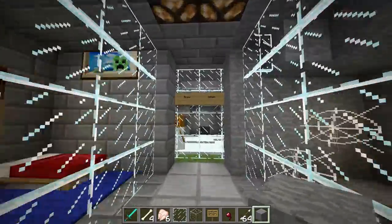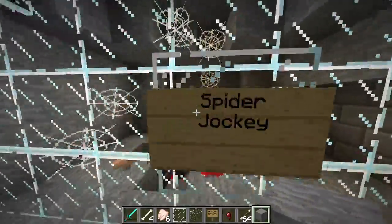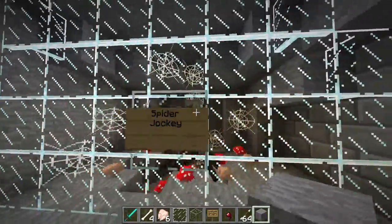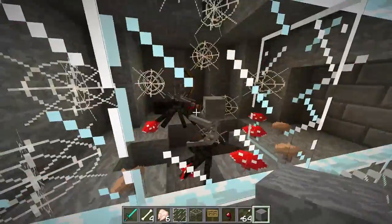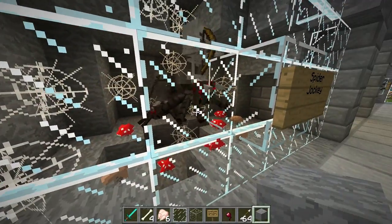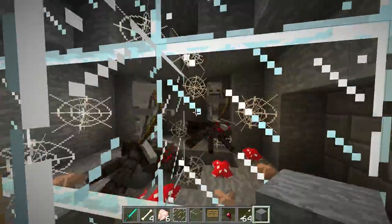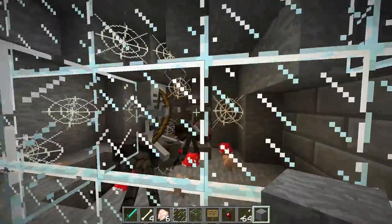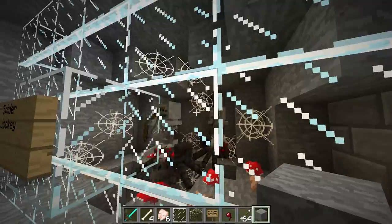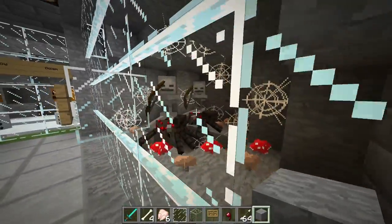First of all, we have spider jockeys. These spawn naturally but they're very, very rare — they spawn out in the dark. Some of you may have never seen these; I've seen like two or three in my time. They will come and jump at you and be able to shoot at you. If you kill the skeleton, the spider will still be alive, and if you kill the spider, the skeleton will still be alive. They're two separate mobs, but it's a skeleton riding a spider — a very strange and rare mob.